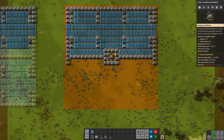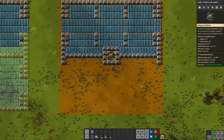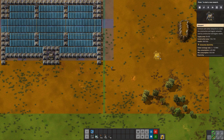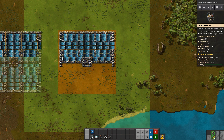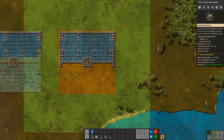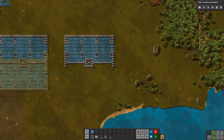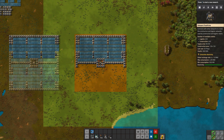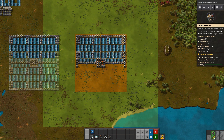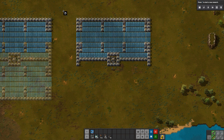Then we throw our roboport in the middle. The green square is the construction range and the orange square is the logistics range. As long as I have another roboport that can touch the edge of that logistics range they can overlap. The construction range is the total range at which robots can go out and build things. If a robot picks up a tree it can fly that wood through the logistics network back to base storage.